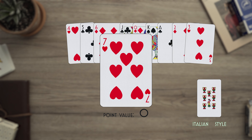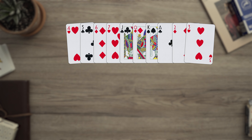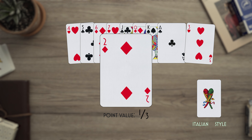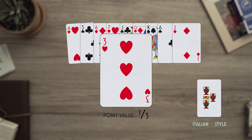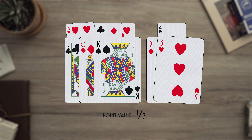Tresette's cards are ranked in a somewhat unusual way. The low card is the 4, then the 5, 6, 7, Jack or Fonte, Queen or Cavallo, King or Rey. The top three cards are the Ace, the 2, and 3 being the highest card in the game.